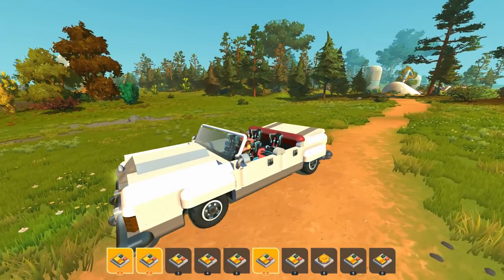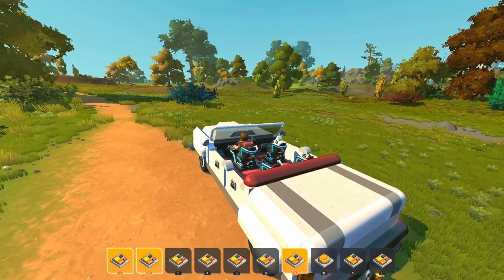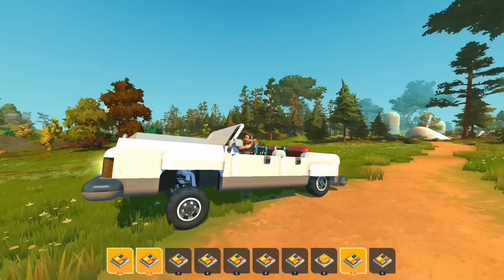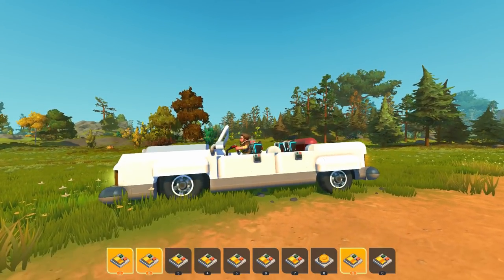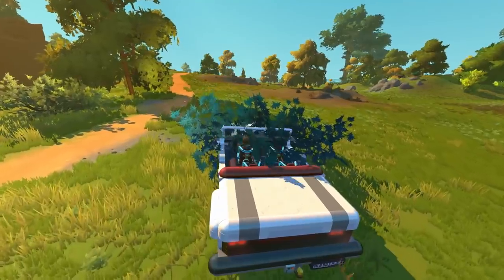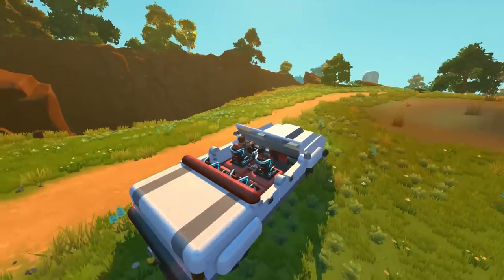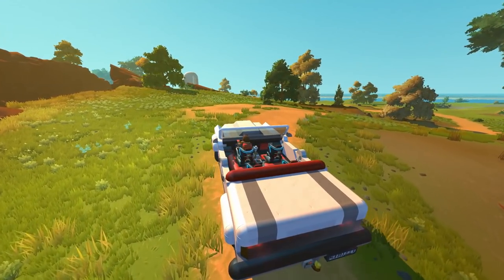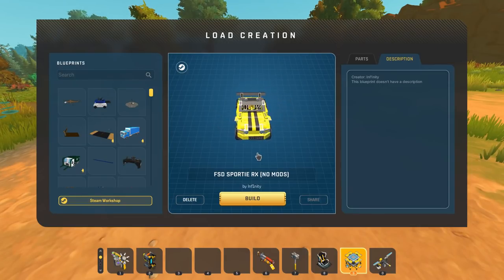Shutting the hood, pressing six opens the tail. Seven's function is unclear, but eight is the horn. Then pressing nine — there are hydraulics on this! And zero activates the rear hydraulics, so we can get a nice bounce going. This car just looks so awesome and mean, with a lot of power under the hood. There's no convertible top, but those can really bring frame rates down in a creation.